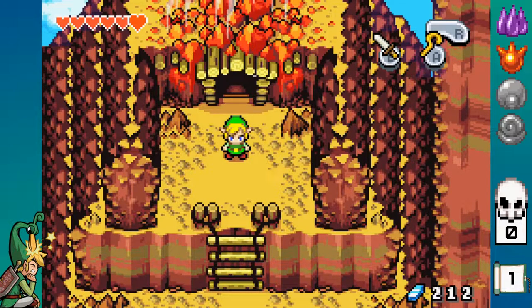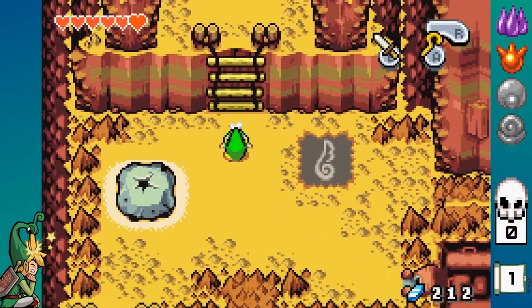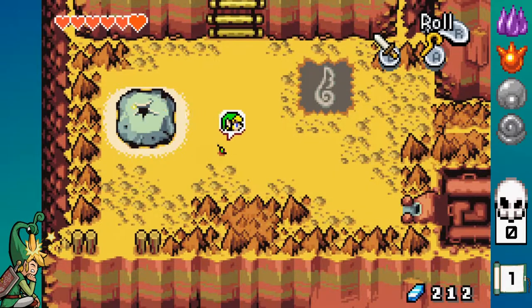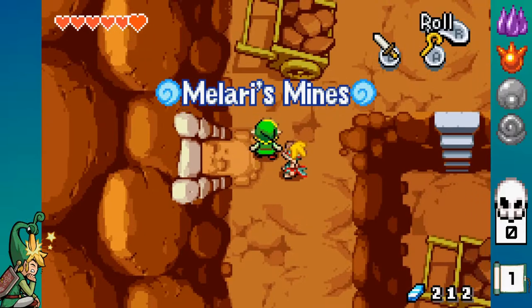What's up everyone! We're back again with another Minish Cap episode! This is episode 4 and we're actually going to be able to upgrade our sword now, which will allow us to do some really cool things that we couldn't do otherwise.